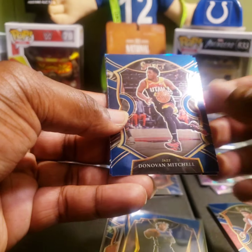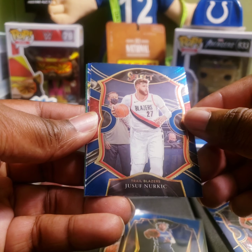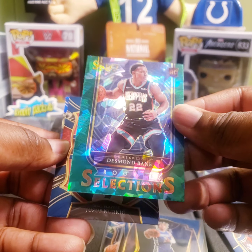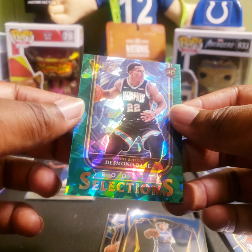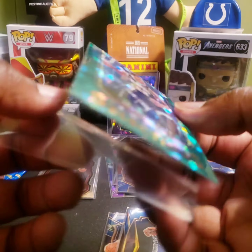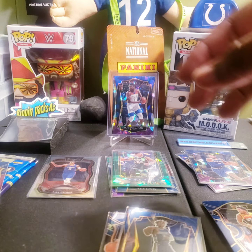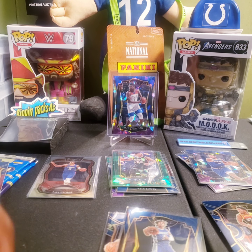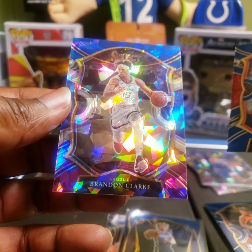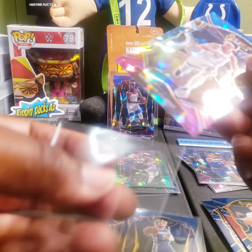I really got to start getting some cards graded. Donovan Mitchell Concourse, Jusuf Nurkic. Green cracked ice Desmond Bain — that's one of the better ones to get, especially when it comes to rookies. Desmond Bain green cracked ice prism, nice! Our next cracked ice: Brandon Clark for the Grizzlies — that's just a Concourse, but still nice.